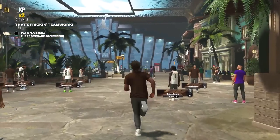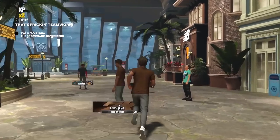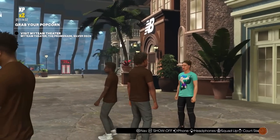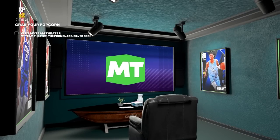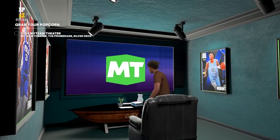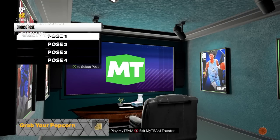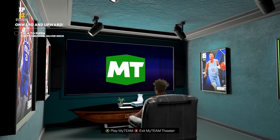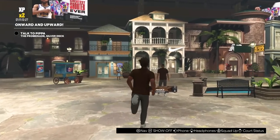Throughout this entire quest, you are just checking out different parts of the cruise ship, the Goat Boat, and you keep having to go and talk to this lady named Pippa. For Mama Mentality, most of the quests are really simple - they're just checking out places. But when we get into Accelerator later in the video, you are going to have to play some games and do some certain challenges. The My Team Theater was really weird - you have to click on one of the poses, wait a few seconds, and then you can exit. 2K really wants you to play My Team, so it may take you like a minute in there.